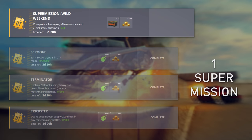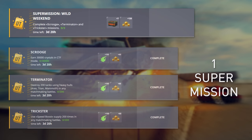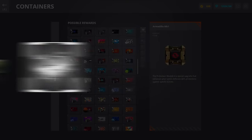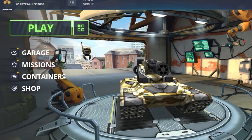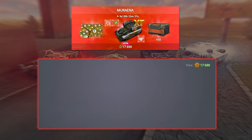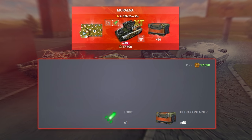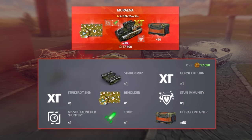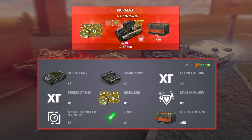Those who complete all of them also get 120 more stars, and 7 of the latest Ultra Containers, which include the stunning Striker skin and its innovative new augment. Want to make your garage look more luxurious? Check out the new special bundle in the shop, with amazing items inside: 60 Ultra Containers, Unique Paint, Shot Effects, Skins, and augments for Hornet and Striker at a 45% discount.